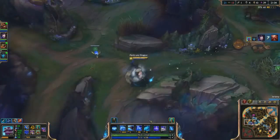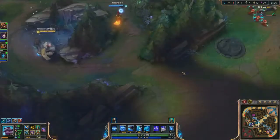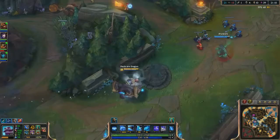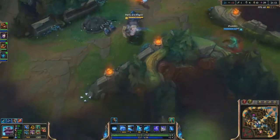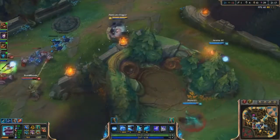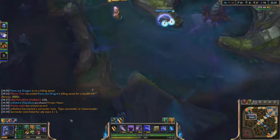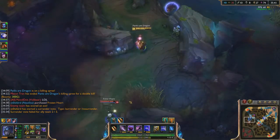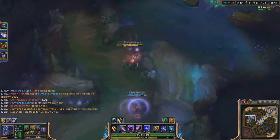Note that in this clip I deward this intersection instead of warding the bush at the blue buff. That's because the bush only covers two or three paths depending on placement, while this ward covers four paths, and being over the wall lets you see who's coming while you're already controlling the blue area. If you're not controlling the blue area, warding the bush might be safer since going deeper could get you picked off.